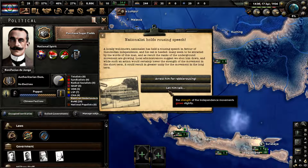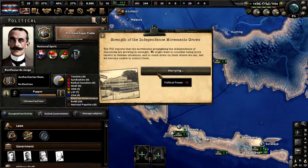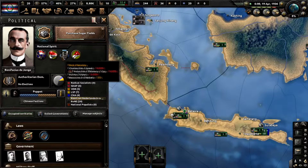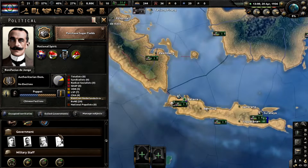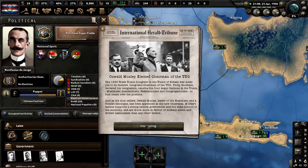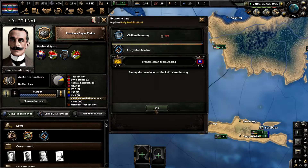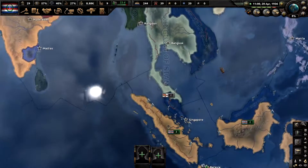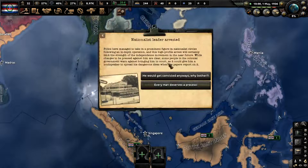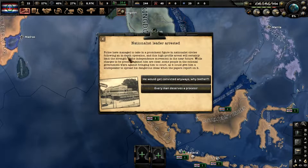That moves us to very low on both, so not much has changed. Strength grows slightly and there's the 10 political power we lost. Both of these are now at low. I'm not really expecting to be able to spend much more political power, and if we do I'm going to spend that on partial mobilization. There's going to be the Indochina revolt — 'Nationalist leader arrested': police have managed to take in a prominent figure. Some people warn against bringing him to court as it could give him a loudspeaker to spread his ideas.